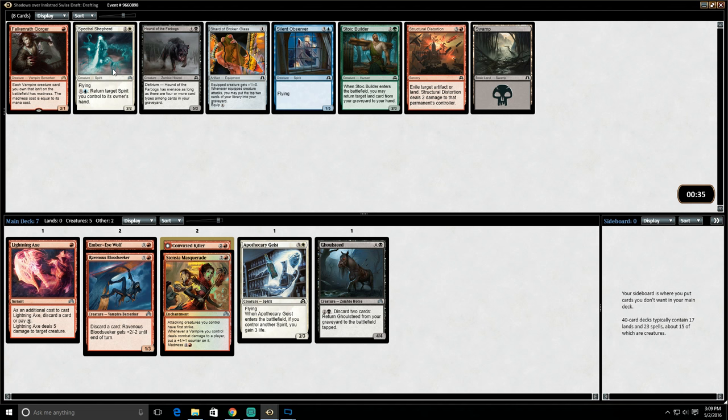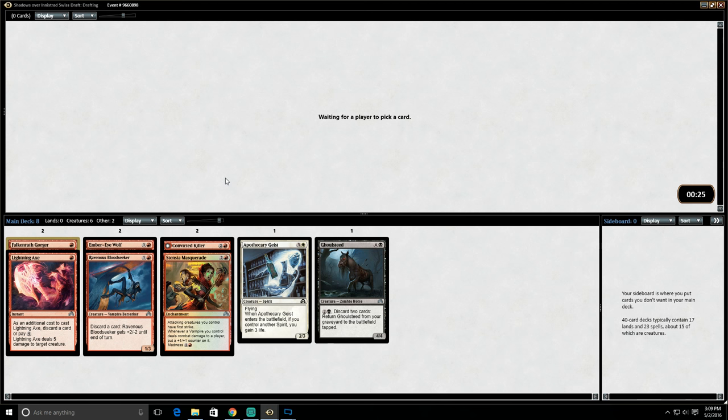Spectral Shepherd is not quite as good if we're not drafting Blue. Hound of the Fir ebugs is really really underwhelming. We can take Falkenrath Gorger here — it gives all of our Vampires Madness. So if we ever pair that up with something like Ghoul Seed, for example, we might be able to discard some of our Vampires and play them with Madness. It doesn't seem like we're going to get there in the Madness deck though — this just looks like a more aggressive red deck with potentially white or black cards.